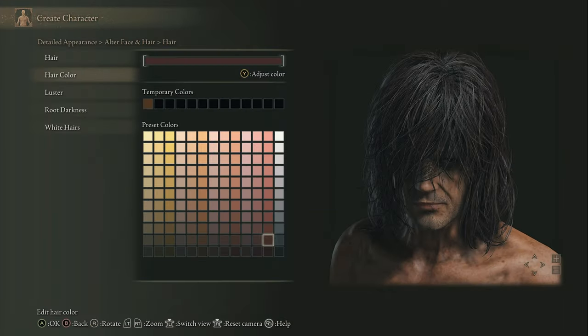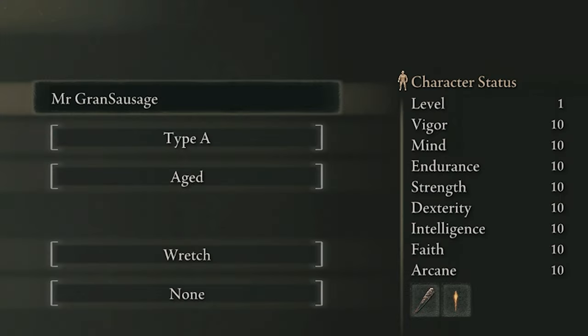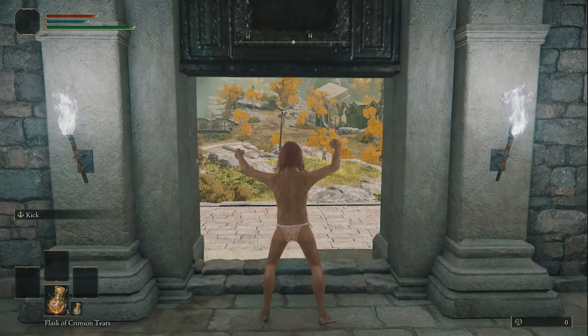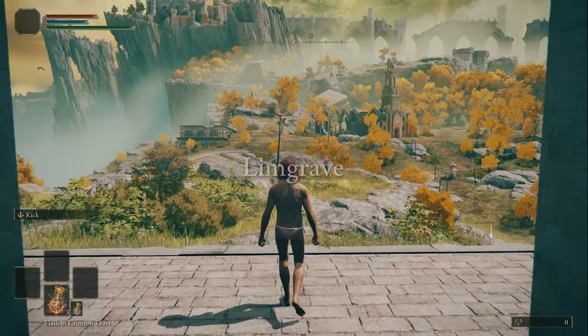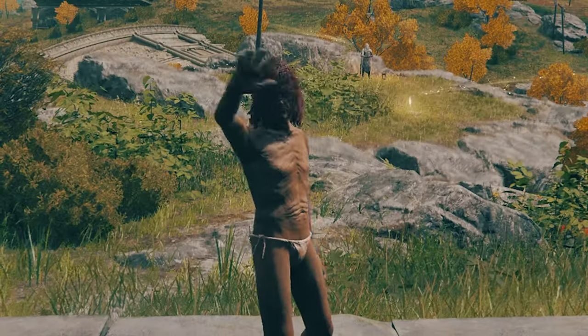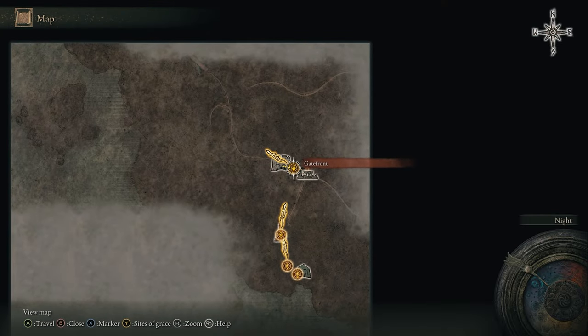Starting with a new character, I went Wretch for the level one build. Make him look as beautiful as ever and make sure you give him a sexy name. I've tried to make this video as quick, concise and as easy as I can to follow, so there's not going to be much Torrent riding, but all locations are easy to get to just by following the road.